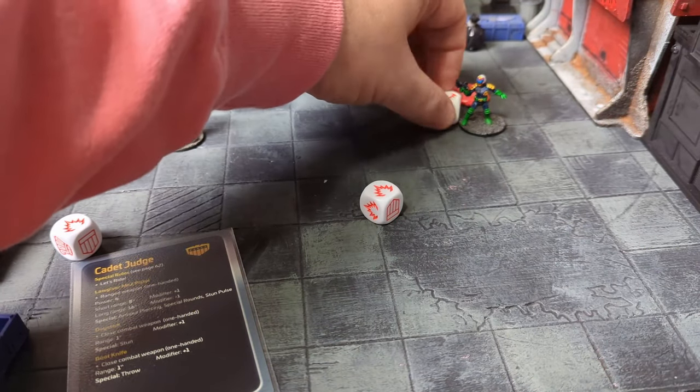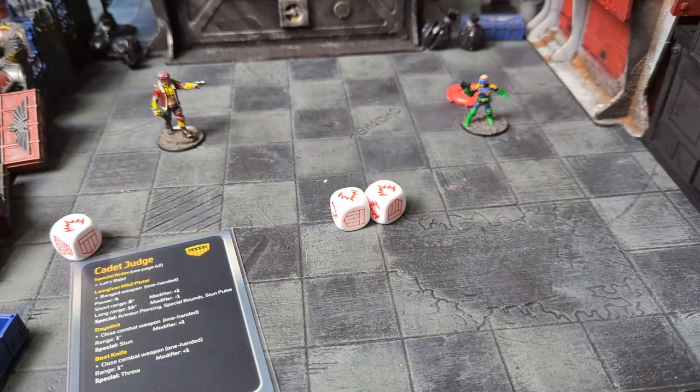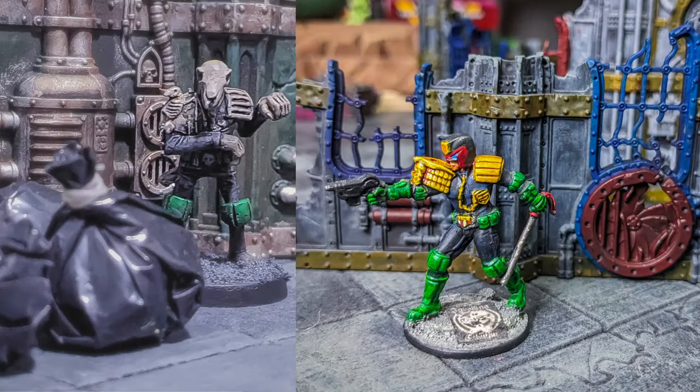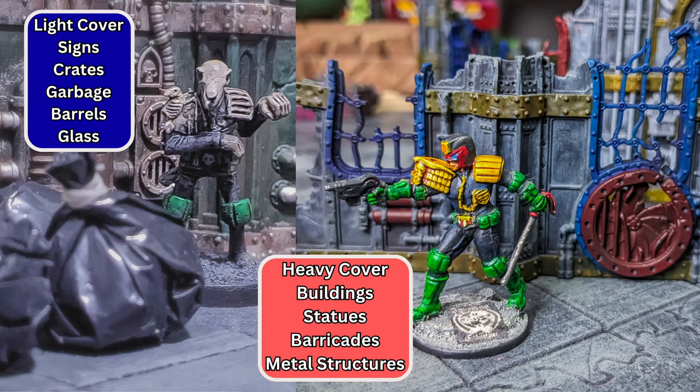An important thing to remember is cover. Any weapons used in Mega City 1 are powerful enough to punch through barriers on a direct hit. The rules for cover are simple: if the attacker's line of sight crosses any kind of cover, the defender can claim light cover. If there's a bench in the way, that's light cover. But if the defender is touching the bench, they can claim heavy cover. Light cover gives them plus one resist; heavy gives them plus two.